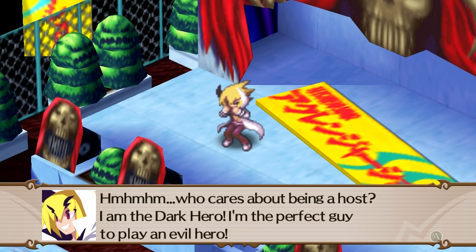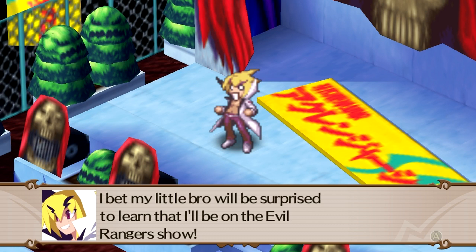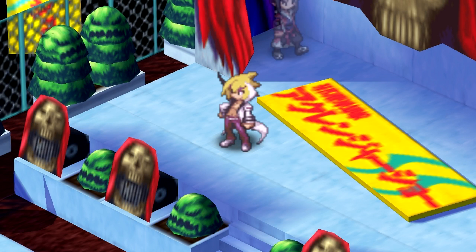We're gonna go to the rehearsal for the Evil Rangers, I guess. Hmm, who cares about being a host? I'm the Dark Hero — I'm the perfect guy to play an Evil Hero. I bet my little bro will be surprised to learn that I'll be on the Evil Rangers show. What does that sign say behind you there? Is that Japanese? I have no idea. Oh, I should take a prop home to give to him. Yeah, that's a good idea — buy a souvenir. Okay, let's go.